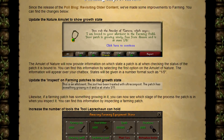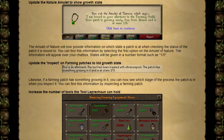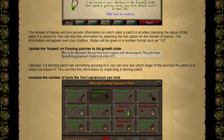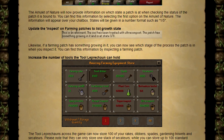They've made a small change to the amulet of nature — I'm not sure how many people actually use this item. The amulet of nature will now provide information on which state a patch is in when you check the status of the patch it's bound to. It'll show something like 1 to 5, 2 to 5, 4 to 5, etc. Although we do have a RuneLite plugin for this, so eh.